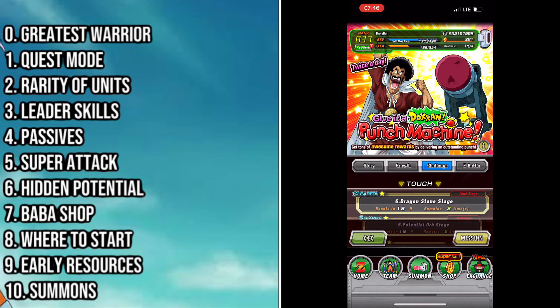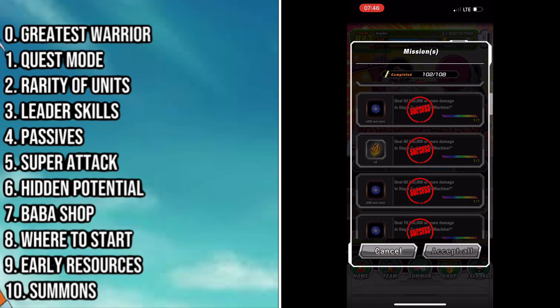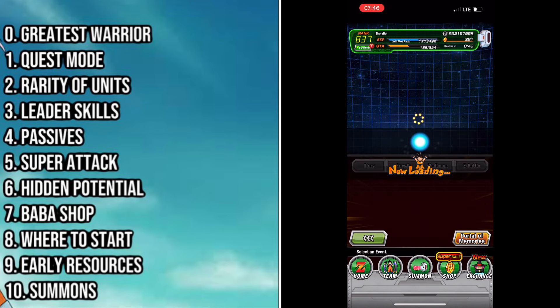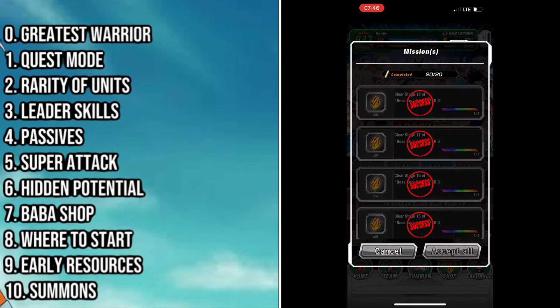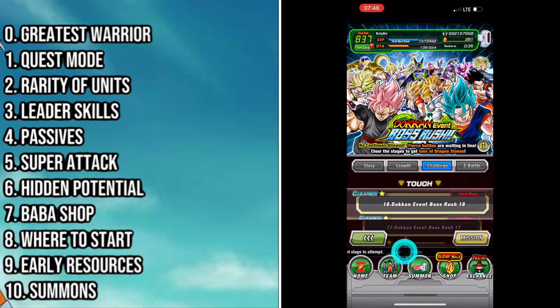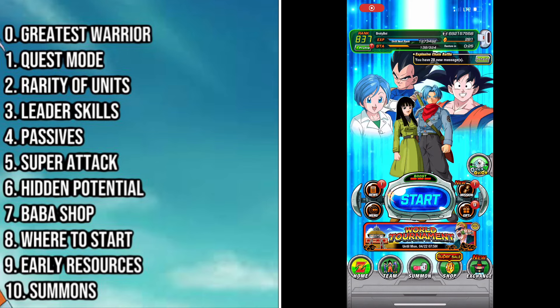The next one is the punching bag event. I've done lots of guides on building nuking teams, but clearing these punching bag events is very straightforward. Even if you don't clear them fully, just getting through the first two achievements gives you a ton of items, especially Zenny, hidden potential orbs, and lots of stuff you need. As a new player you're going to have tons of stones — it's things like hidden potential orbs, Kais, and Zenny where you'll struggle, and these are the quickest ways to get them.